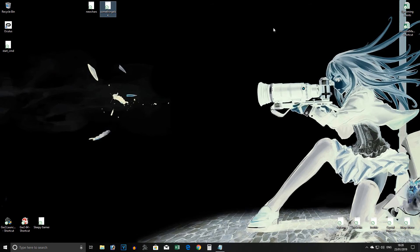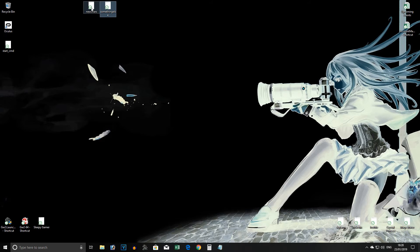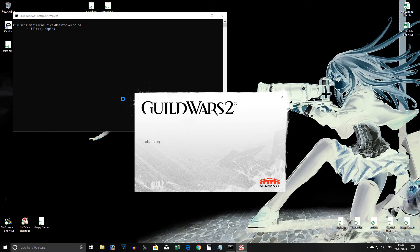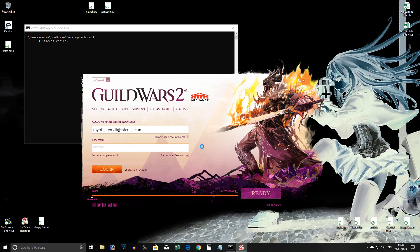You can now click on any icon and the patcher will open with the correct details saved. The downside to this is when we get updates, you will have to go through the download each time. It will be quicker after the first time, as you will have already downloaded whatever there was to find, but the only way to get around this is to delete and remake all the local folders again. If you use the same naming system as you did the first time, you will not need to touch your batch file icons.